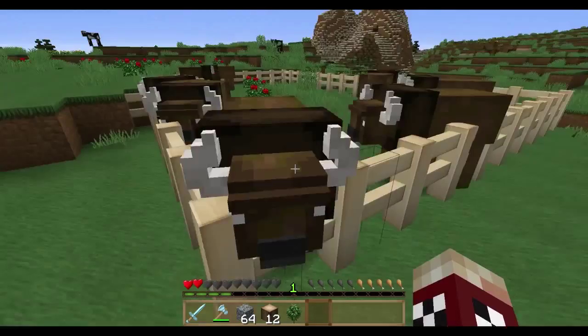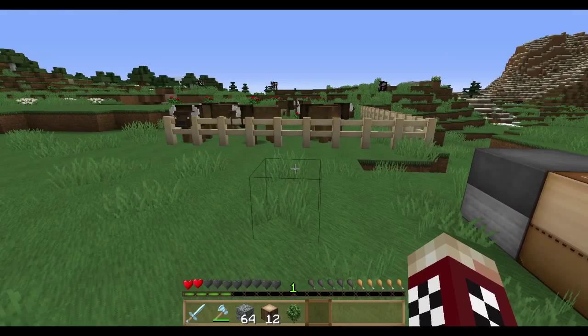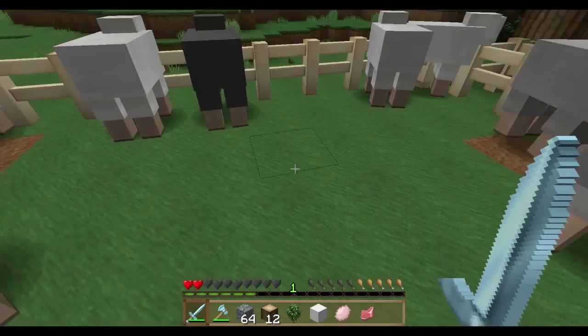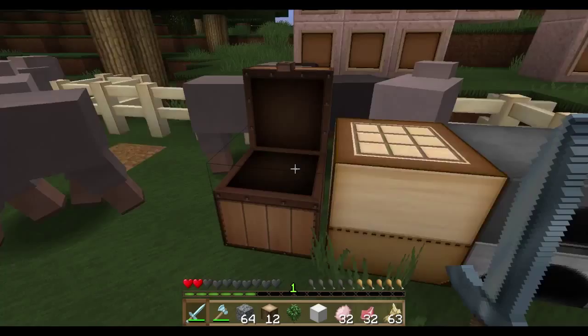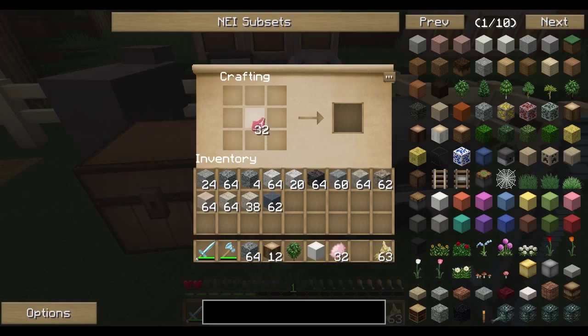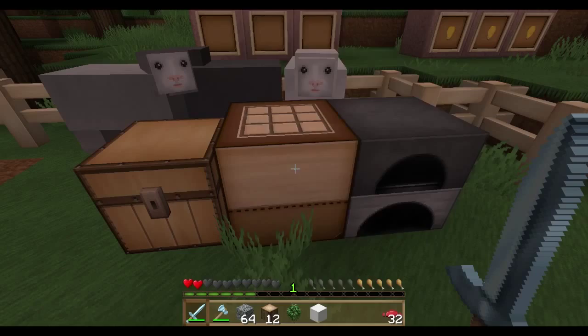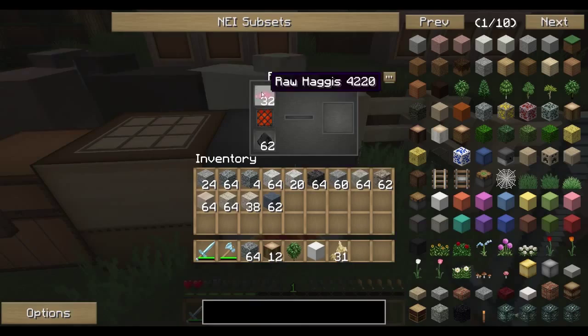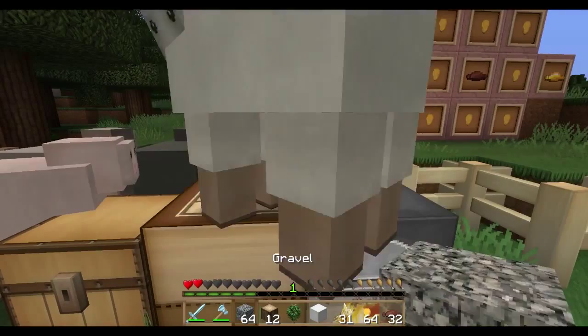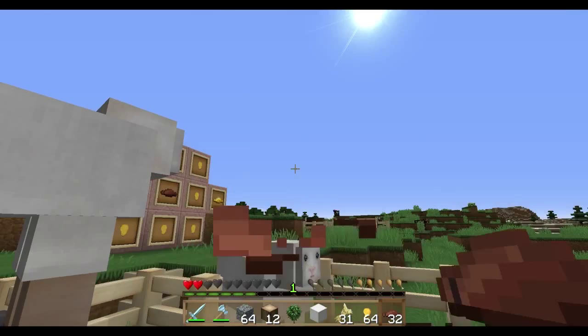It doesn't really add anything beyond being another mob. Now, the Haggis mod. This mod, on the other hand, does have raw mutton in it, and it also has a sheep's stomach. Let's come over here and grab a few things. We take our raw mutton and sheep's stomach and grab some wheat — we get raw haggis. Put raw haggis in the furnace here, cook it up, and it gives us cooked haggis. I have some cooked haggis here ready to go.